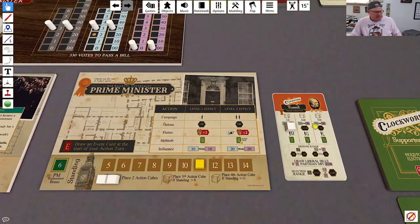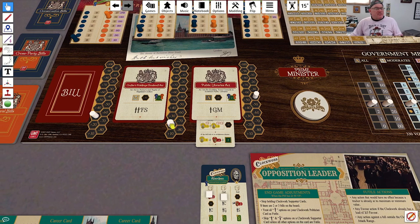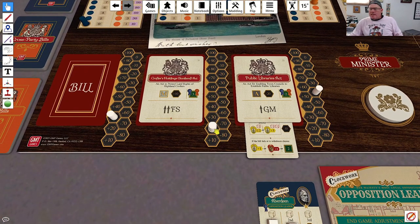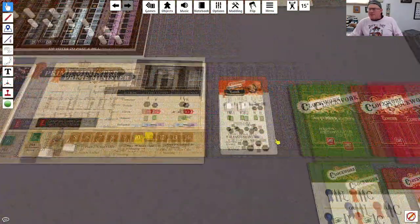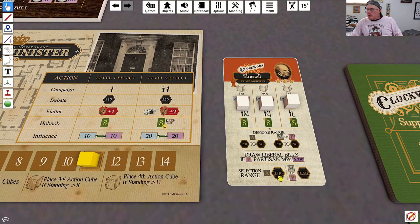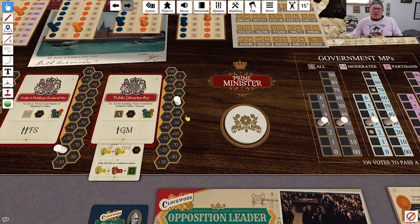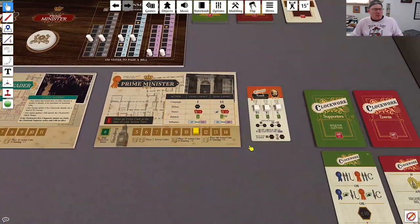He now has this bill at 350, which is kind of his sweet spot for passing a bill. One of the things I really like about how well these clockwork opponents work. Then on his next action, he debates the other bill. That bill is at 290, so he's going to bring it up to 300 — a little bit of an attack on that bill. I need that bill to fail, so my debate card works in my favor.